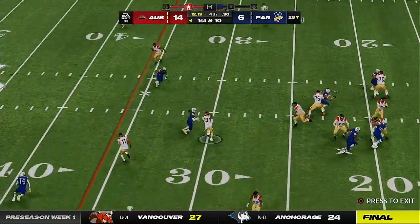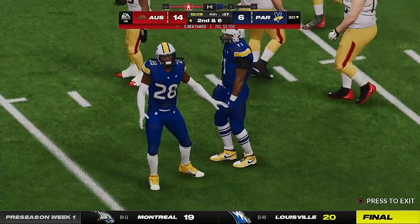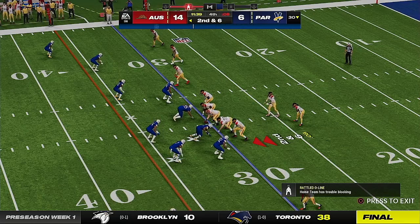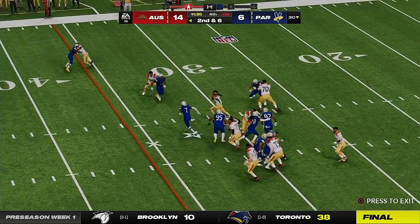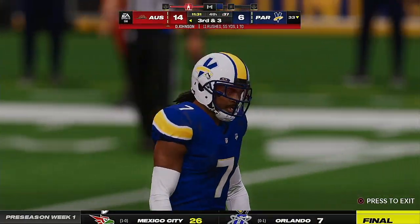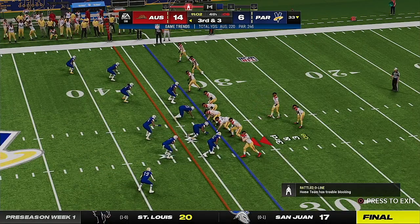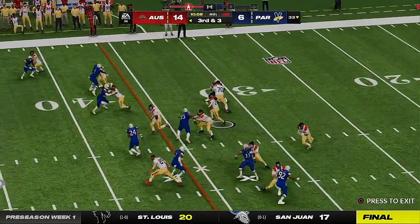Here's Beathard to throw — throwing middle, and it's complete. The result: only four yards on the play, second down. From the gun, a run for Johnson — upended at the 33 following a gain of three, and guess what — it brings up third down.